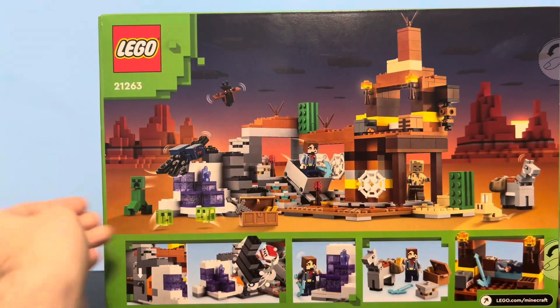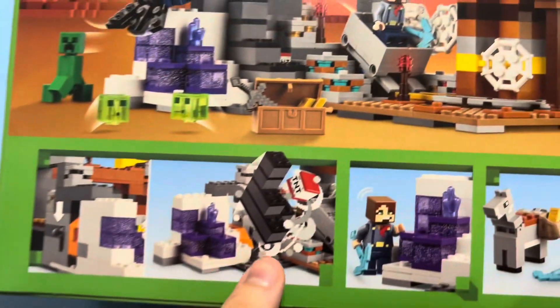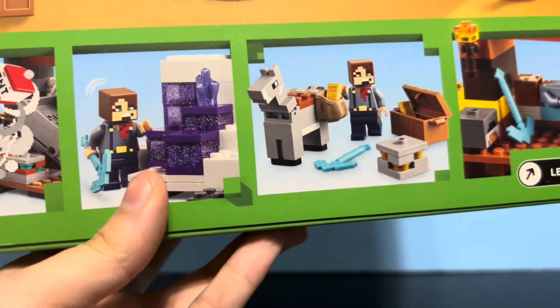Take a look at the back of the box. We can see the usual overall display of the set right here. And then we also have one of the play features: you pull this lever, and then TNT can blow up and expose an amethyst geode. You get a closer look at the geode here, which is made with some cool glittery purple blocks, which is nice.